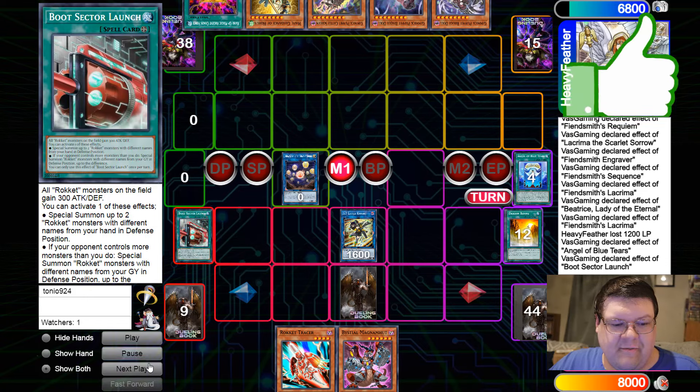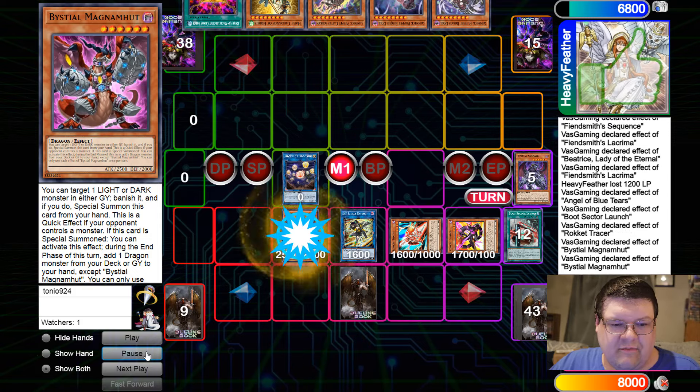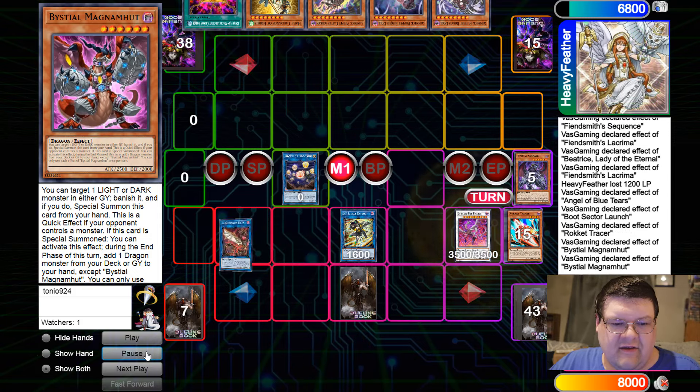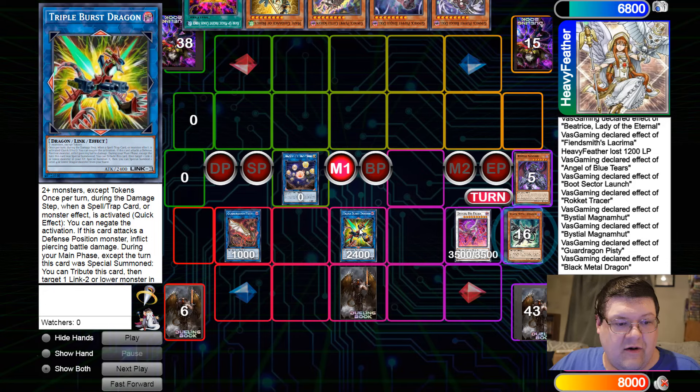Down comes the Boot Sector — go ahead and continue our extension. Rocket on up into our secondary friend. Bysteel, go ahead and Banish. We make the Discipator. Hey, look at this — here's the Pisti. Go ahead and rotate, and we're going to go ahead and make the Triple Burst. We have some zones available here.